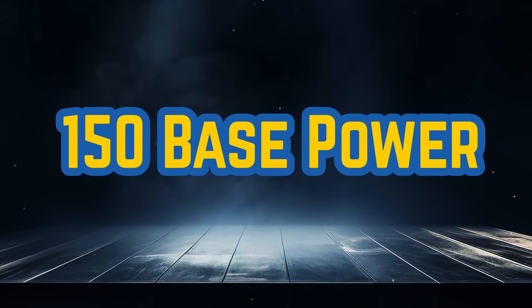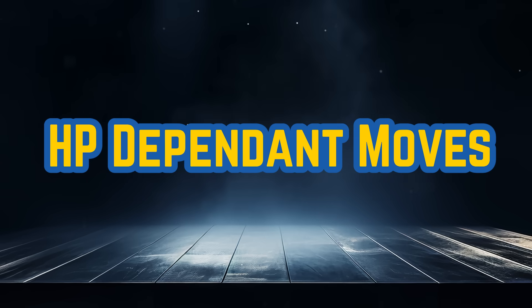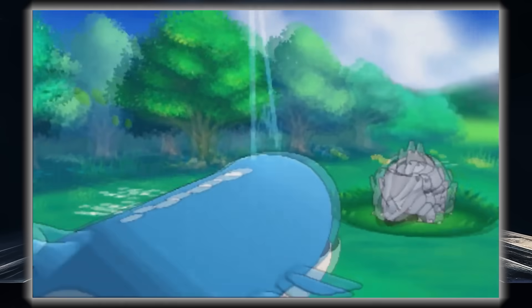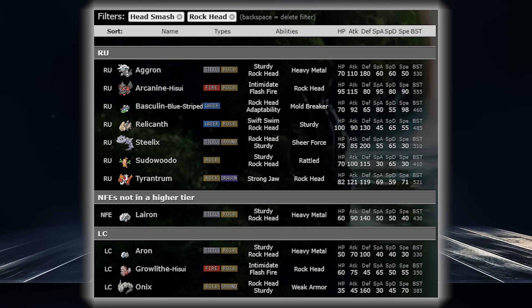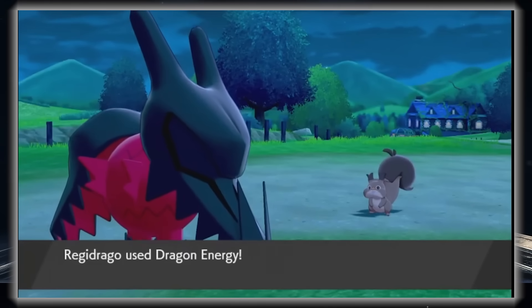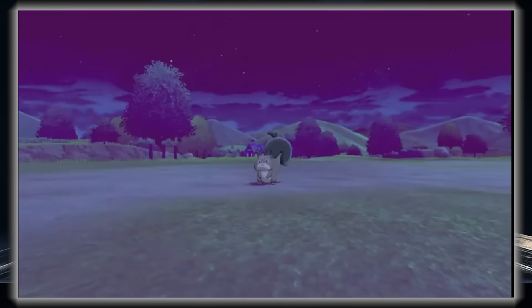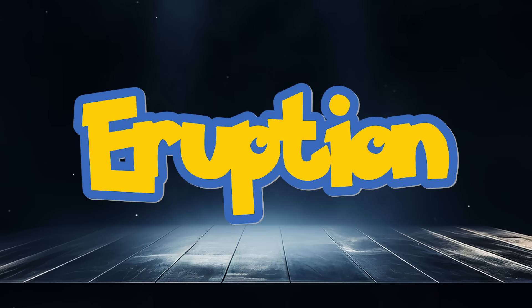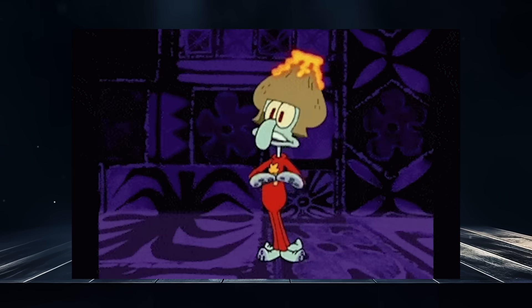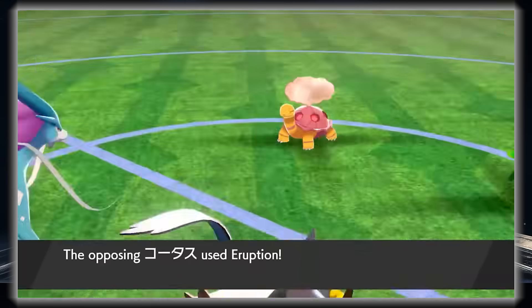At 150 base power we have a lot of recharge moves like Hyper Beam and its variations. My top moves of this base power are the moves with power based on your HP: Dragon Energy, Water Spout, and Eruption. There's also Head Smash, which became a lot better with more Rock Head Pokémon learning it. My top two have to go to Dragon Energy and Eruption. Dragon Energy is really good on Regidrago being powered up by Dragon's Maw, but it does have an entire type immune to it. I think Eruption will be my number one, as more Pokémon have a use for it and you'll find very few Pokémon that can come in and take it or be immune.